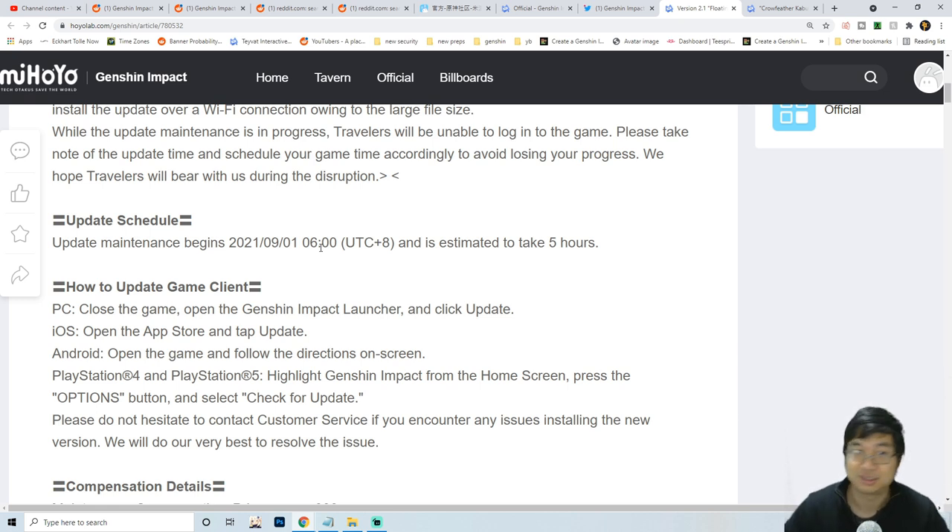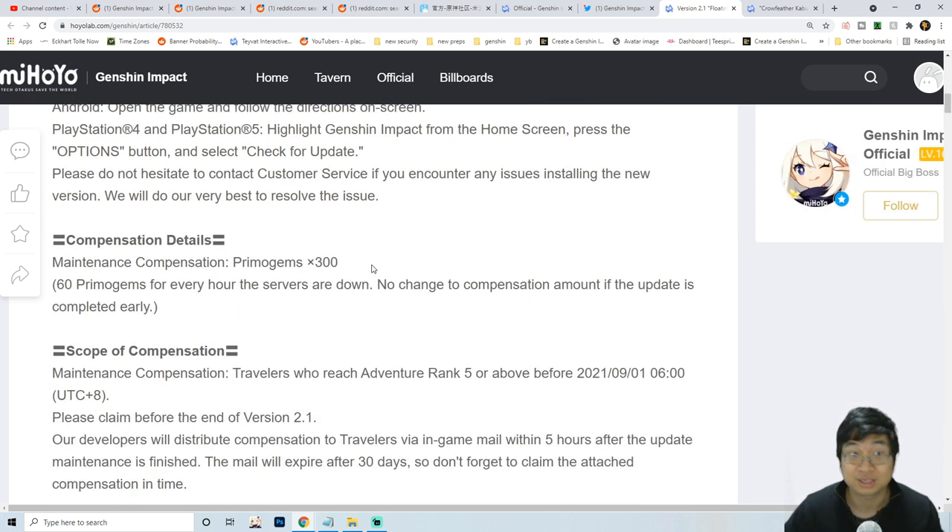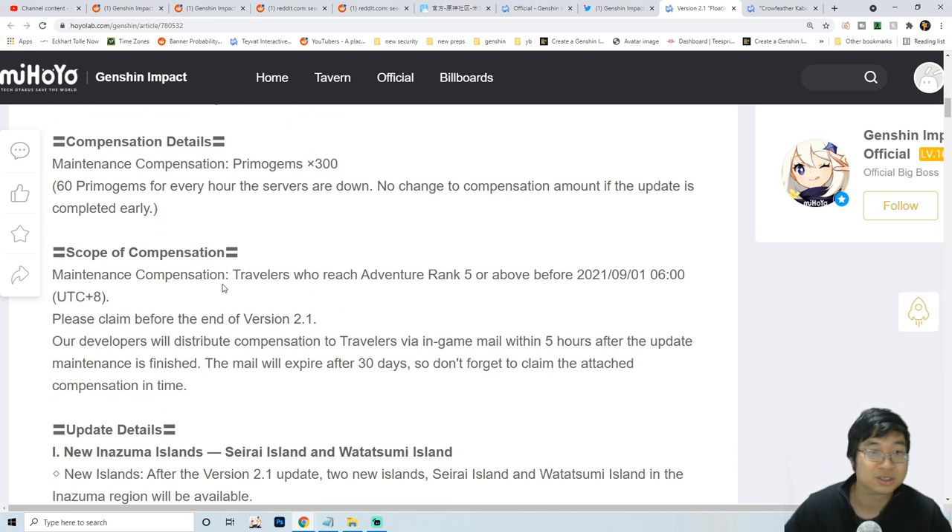As usual, we'll be getting 600 promo gems as compensation - 300 for the maintenance and 300 for the bug fix. The scope of compensation is nothing major, so this is basically for those that can get the promo gems.